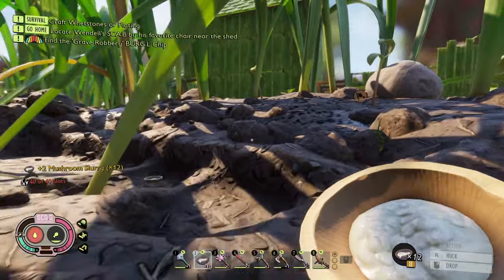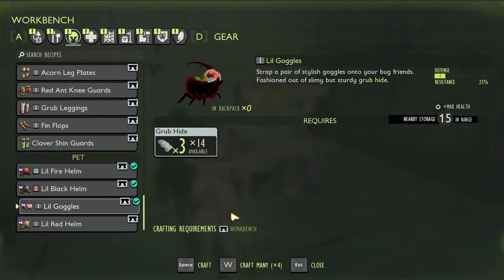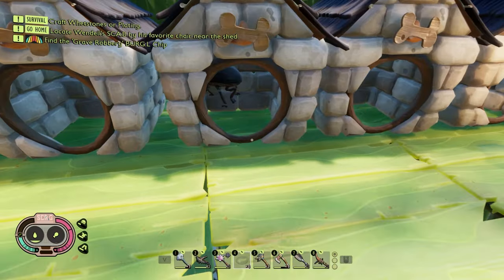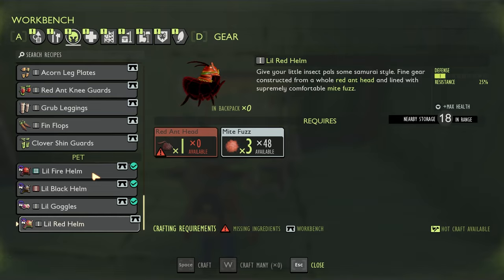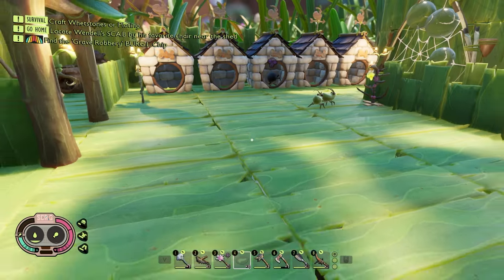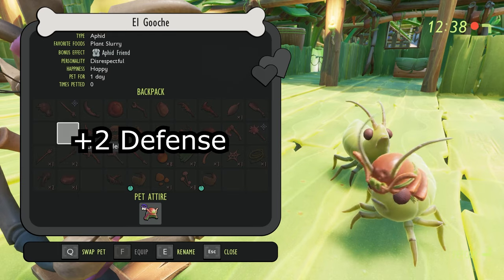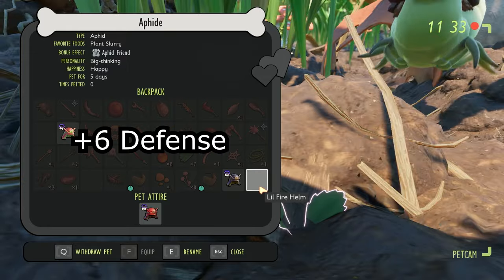You're also able to put little attire on them. The first being lil' goggles, which are made from three grubhide, and they will provide two defense for your pet while also increasing their max health. There are also three variations of the lil' helm, which all consist of three mite fuzz and then the head of each of the three types of ants. Each of these increases the max health of the pet, but they have different defense levels. For the red helm you get two defense, for the black helm four defense, and for the fire helm six defense.